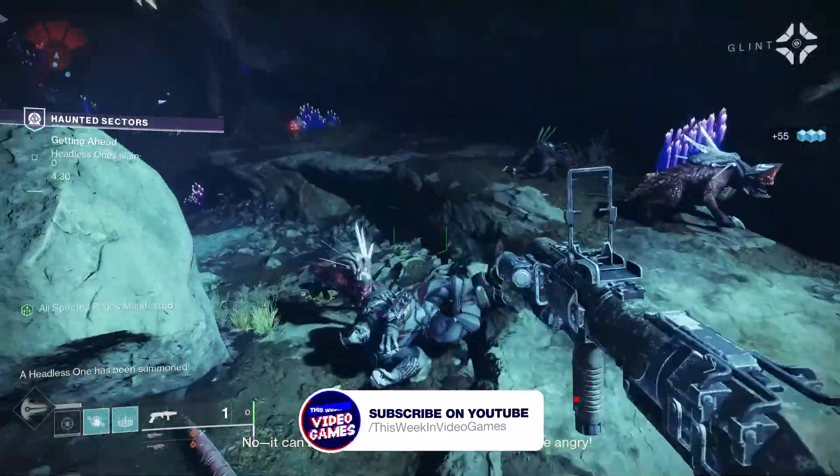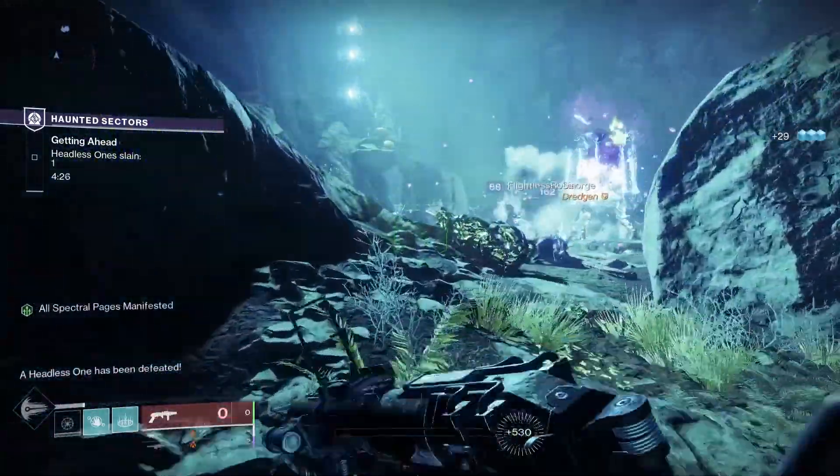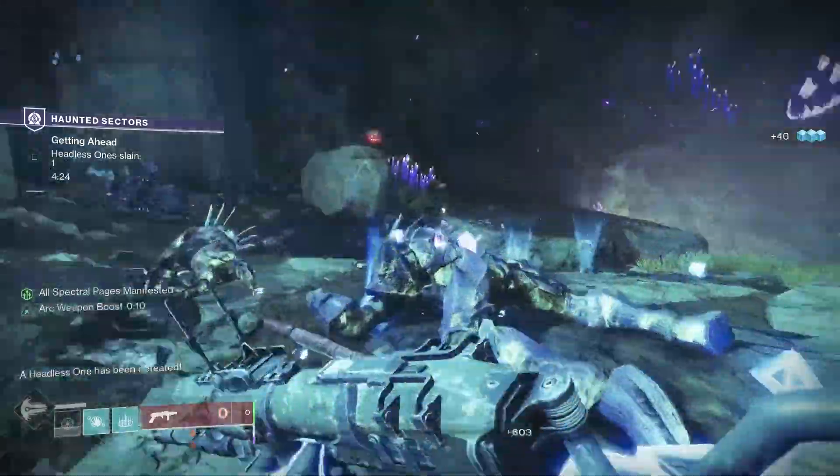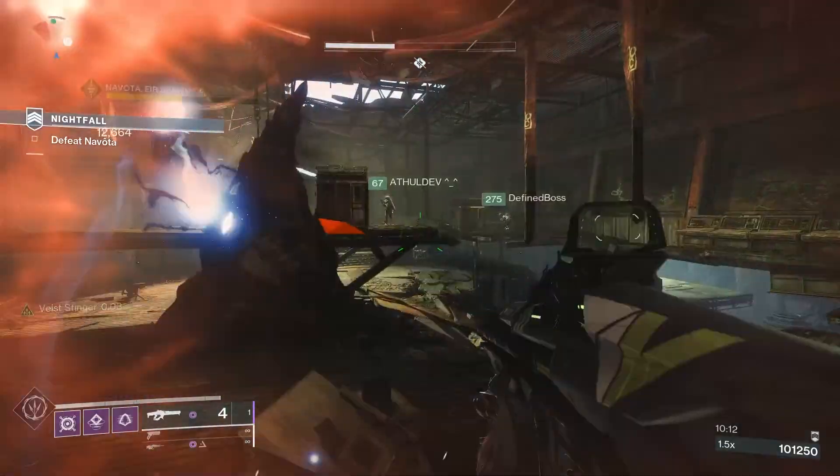Without further delay, let's dive into the crucial details — how to get the Militia's Birthright in Destiny 2. To get this one, you're going to need to run Nightfall Strikes when the Militia's Birthright is available as a reward.